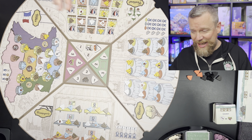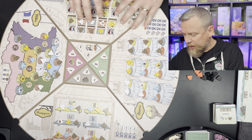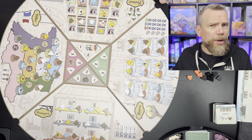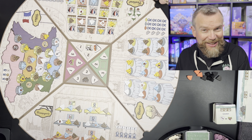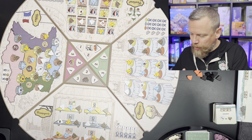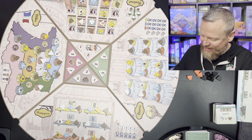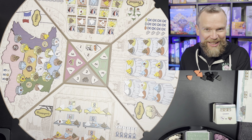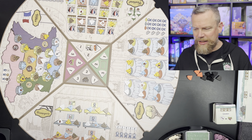Each quadrant also has its own unique way of scoring victory points at the end. In the festival, what you're trying to do is create a pathway of your cheeses — the length of contiguous cheese pieces in your color is going to dictate the number of points. And if you manage to get seven, that's going to be 15 points at the end of the game.